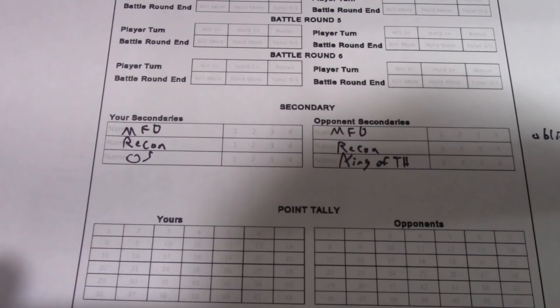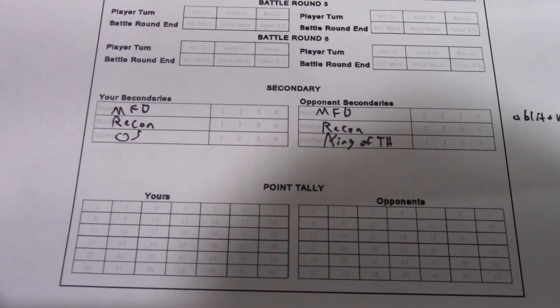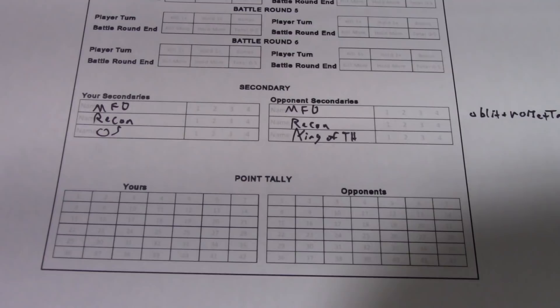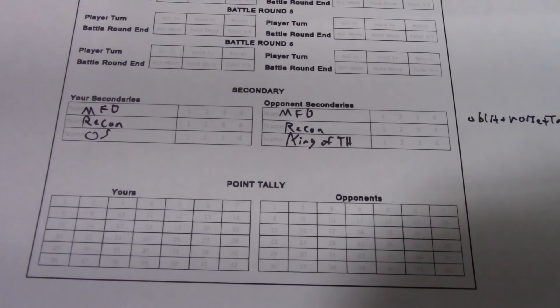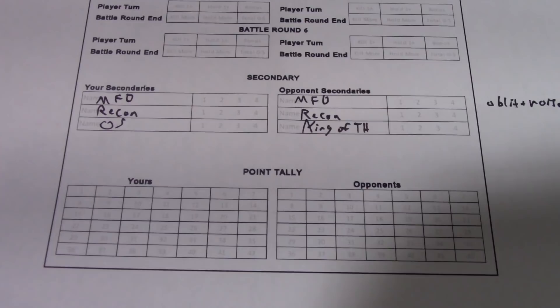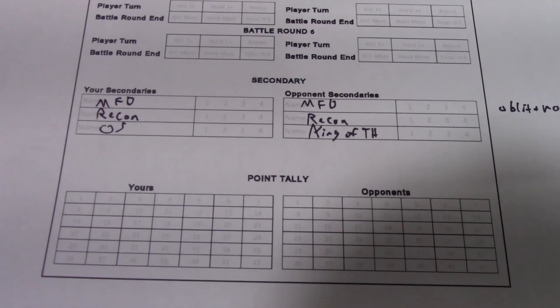In ITC you pick secondaries — no random maelstrom cards. You look at your opponent's army and choose missions to cater to their force. I've taken Marked for Death, targeting his three riptides and the broadsides — four units over 100 points worth a point each when killed. I've also taken Recon, getting a point for having a unit in each table quarter, with two units per quarter earning two points under the new ITC rules.